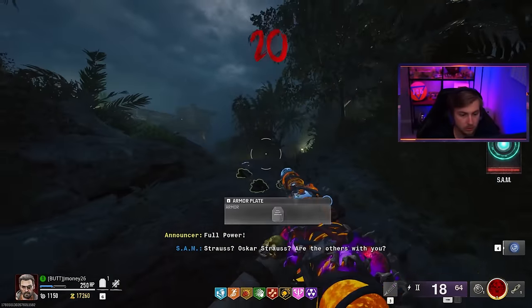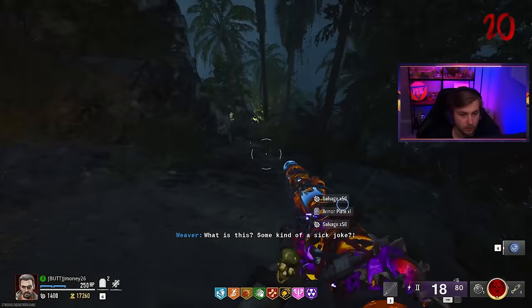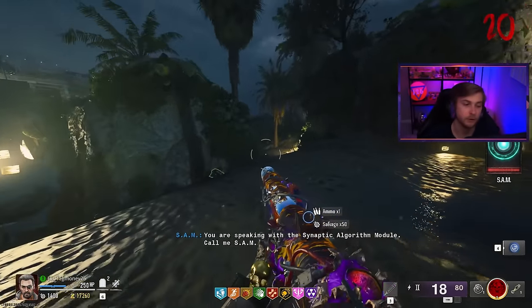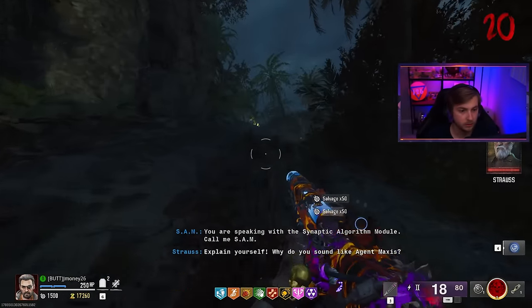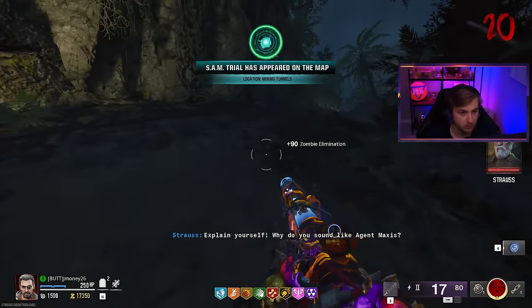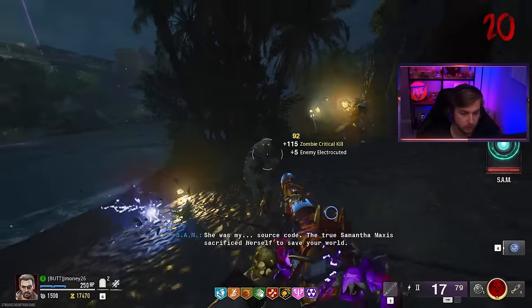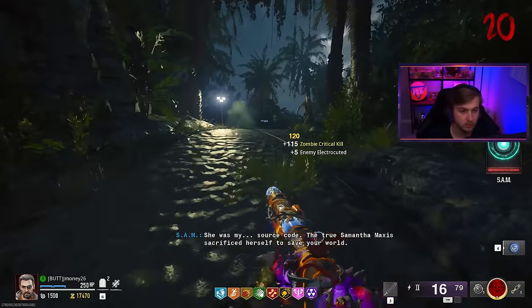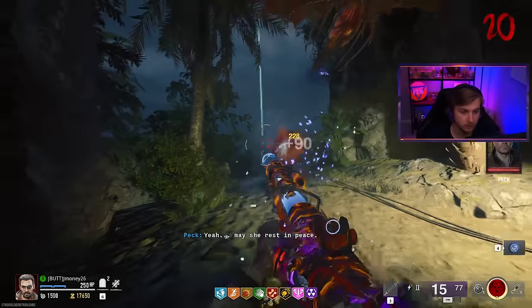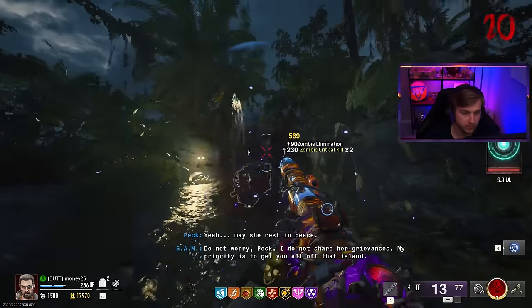My associates and I need urgent assistance to escape this facility. Strauss — Oscar Strauss? How do you know his name? Some kind of a sick joke? 'You are speaking with the Synaptic Algorithm Module — call me Sam.' Explain yourself. 'Why do you sound like Agent Maxis?' I knew it — I was right all along. She's not dead. There's no way Maxis is dead.